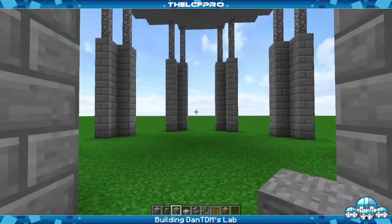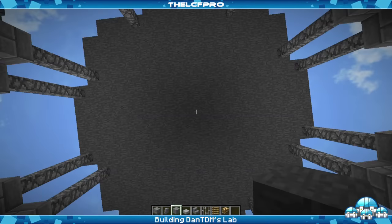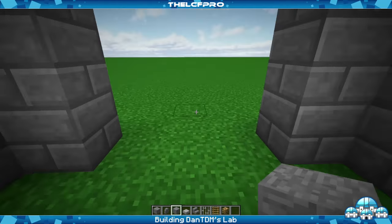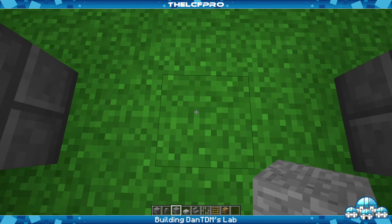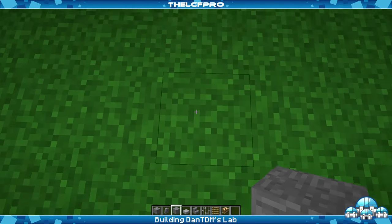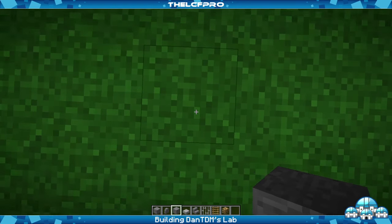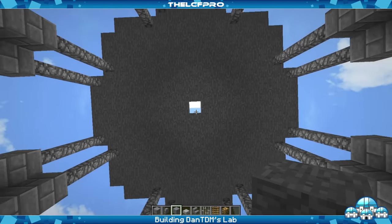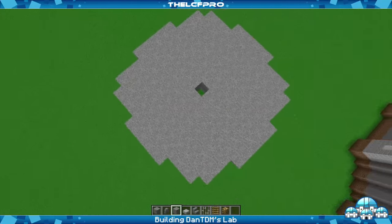Now what we need to do is find the middle. I think it's smart to do it from the bottom. So you just need to pick one of those sides which is not diagonal — this one, for example. Then you get the middle block — 1, 2, 3, and the second one is the middle one. Then count 1, 2, 3, 4, 5, 6, 7 — 8 blocks to the middle. Fly up and get rid of the blocks, and as you can see that's exactly the middle.